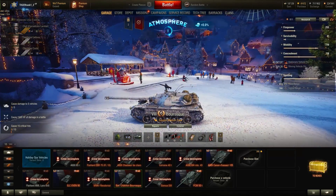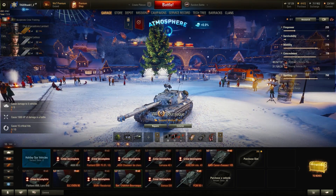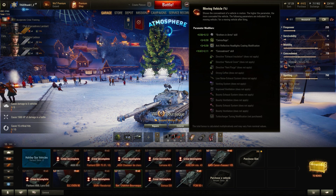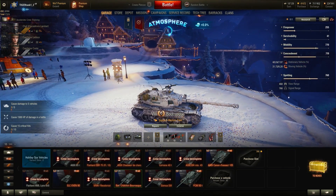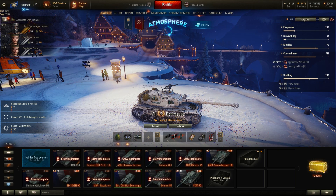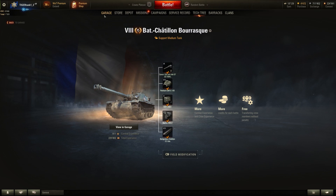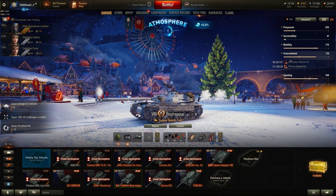Moving on to the concealment tab — this tank is on par with light tanks. It's small, it's really well concealed. Look at that — 719 points. This tank is incredibly good at being concealed. Spotting-wise, this tank is also really good if you use the right equipment. I have coated optics class 1 because I play this as a very aggressive kind of scout, and with the field modification I get an additional bonus on the spotting tab. With the right crew, you have 390 view range, which is the norm for tier 8 medium tanks, but you can make it really work for yourself.